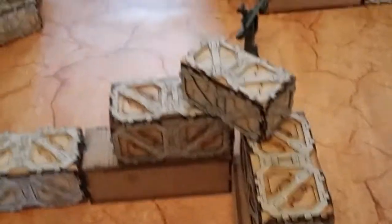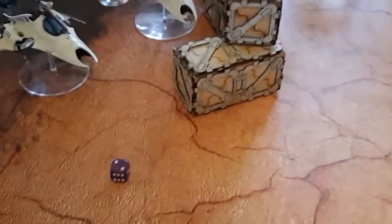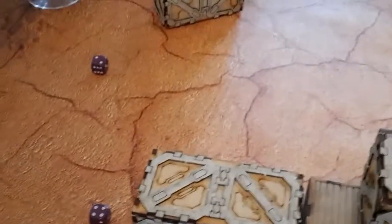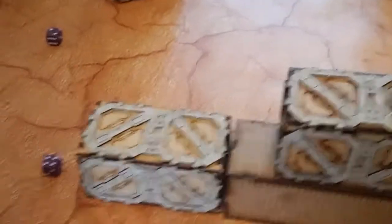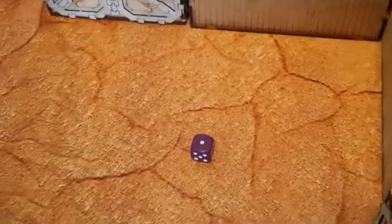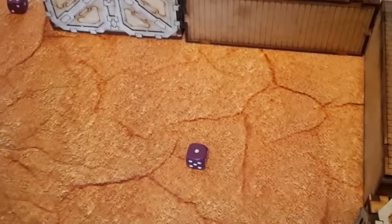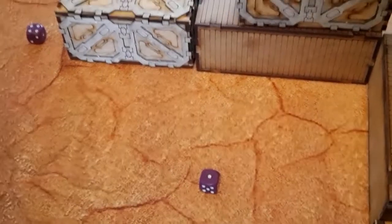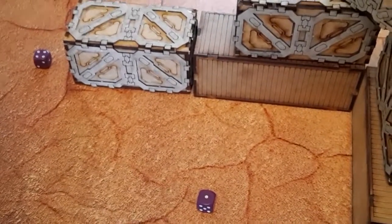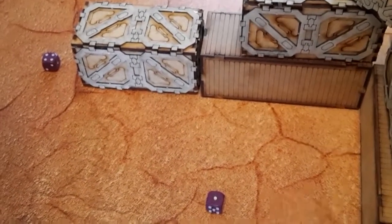I roll a two — not great — and Doug gets a four, meaning he's taking first turn unless I can seize the initiative. I get a one, so we're going into turn one with the Eldar taking the first turn. We'll come back with the Maelstrom cards drawn for turn one.